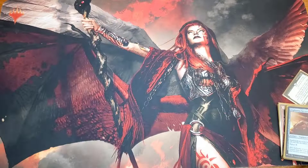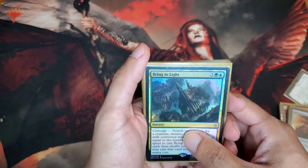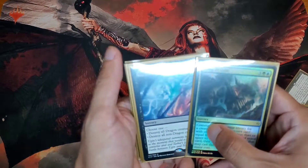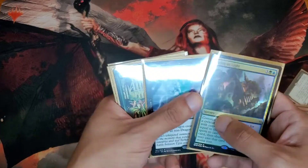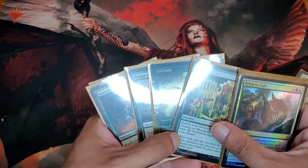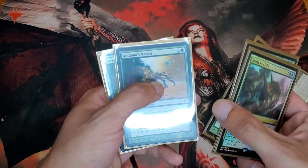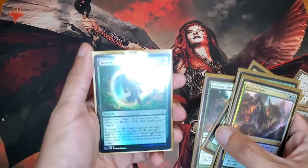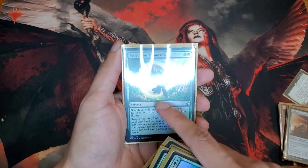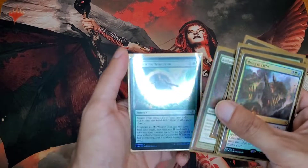And now moving on to sorceries. This is one of my newest ones — again, just to search the dragon as fast as possible. Blasphemous Act — it was actually kind of cheap, like 5 bucks. Crux of... my other board wipe. And here's what I wanted to show you about my tutors for my lands. I run Farseek, Cultivate, Rampant Growth, Kodama's Reach, and Search for Tomorrow. With Search for Tomorrow you can pay 3, or if you don't mind waiting, I pay the 1. Usually I just use the 1 — if I don't have enough mana, you get that extra land later on.